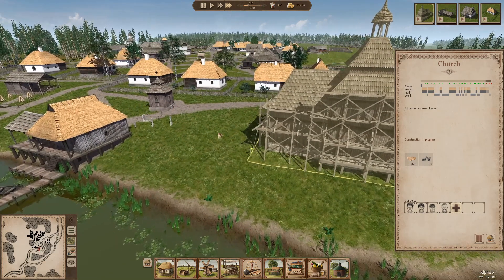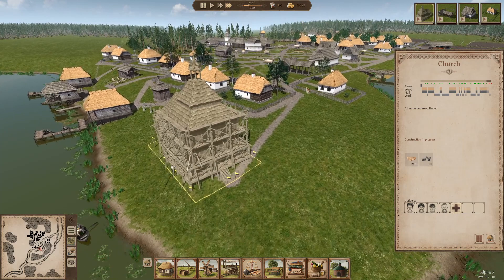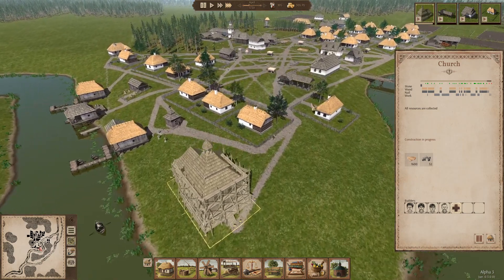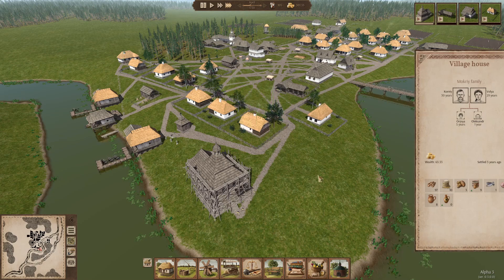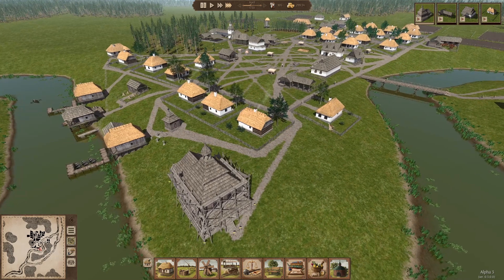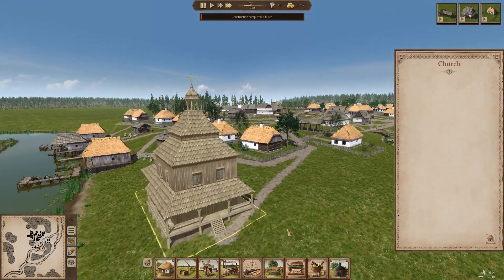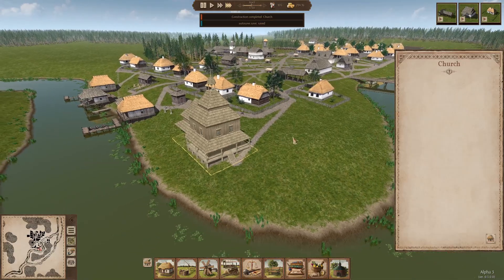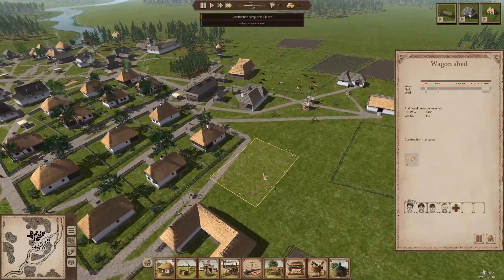This just gives a little personality to our village, especially when we get more grave plots going in back there. We've got 105 people now and money hasn't been a problem. This is the first time I've played through where I've never really had issues with people needing financial help — basically a welfare system — I've never once had to do that for anybody. We've found a good balance of work, income, and price on goods. Our church is up and now we're going to start working on the wagon shed.